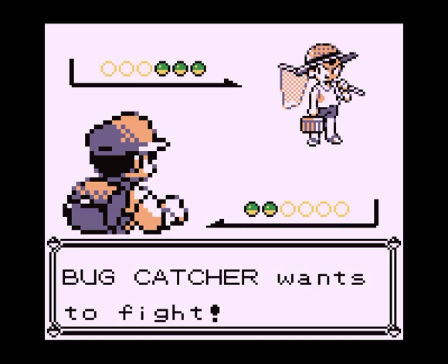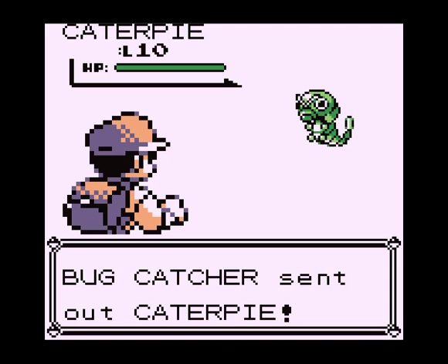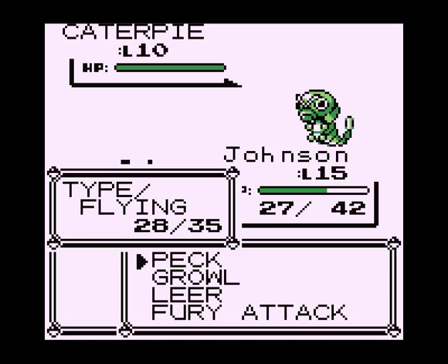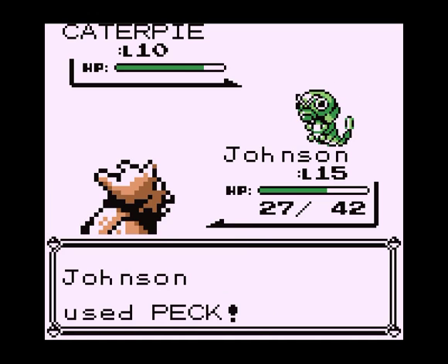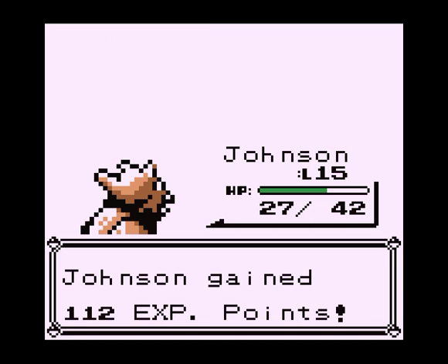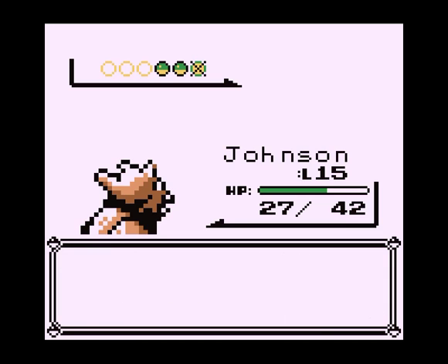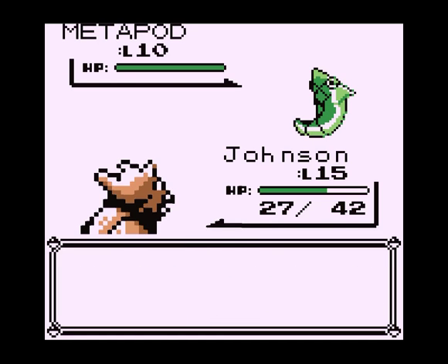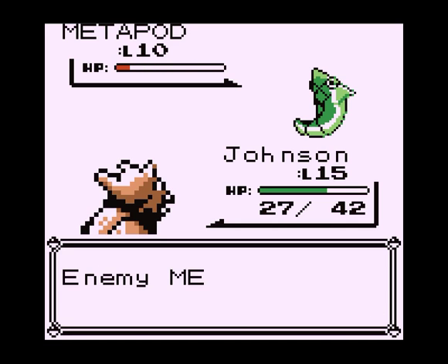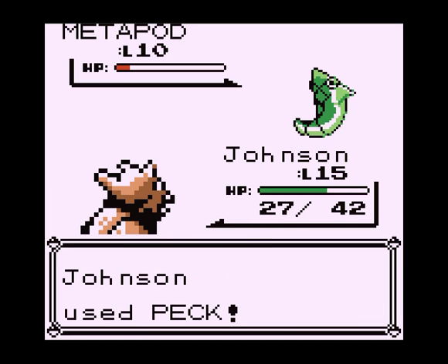Maybe he's a nerd fighter. Anyway, another bug catcher wandering around in a cave full of things that resist his attacks. It's a wonder he got this far without being eaten by Zubats. Why do you have a Caterpie at level 10? You could evolve that into a Butterfree. It would learn Confusion, which is a psychic type attack. Psychic type is the most broken thing in this game — you will see, viewers.